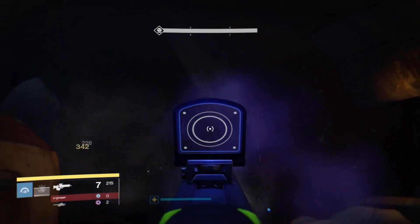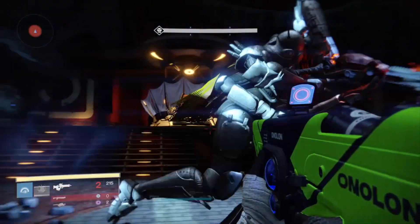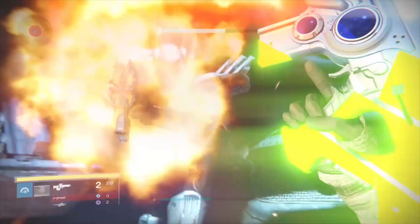So there you go — use a Three of Coins every time your Etherseed countdown is over, and pop another Etherseed right after so you'll get a countdown again and glimmers.